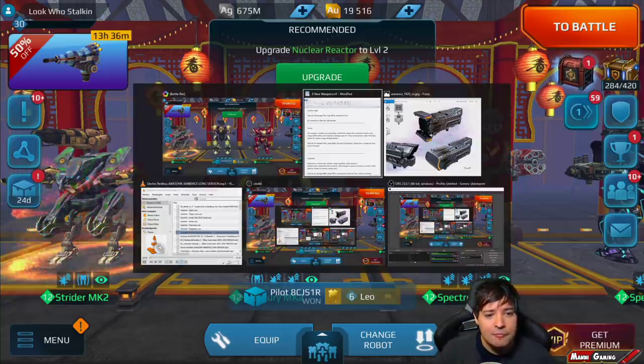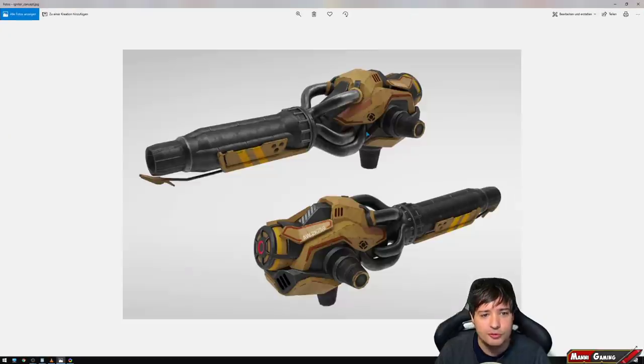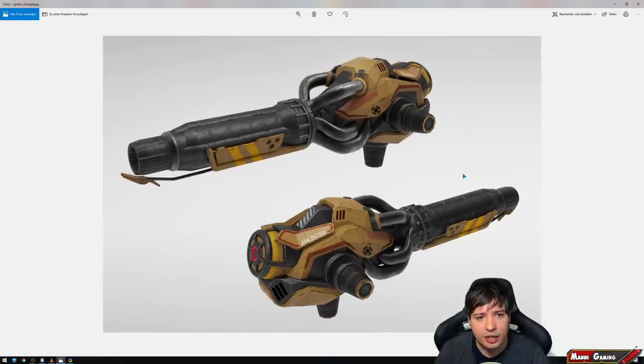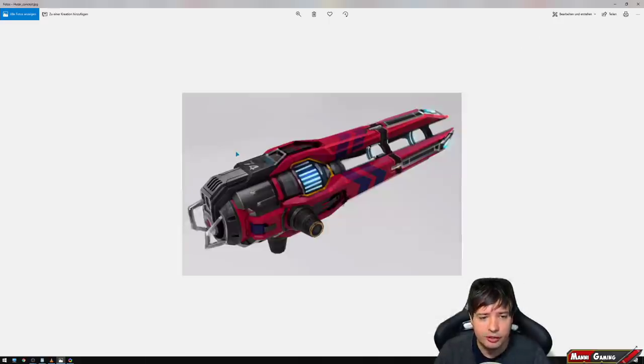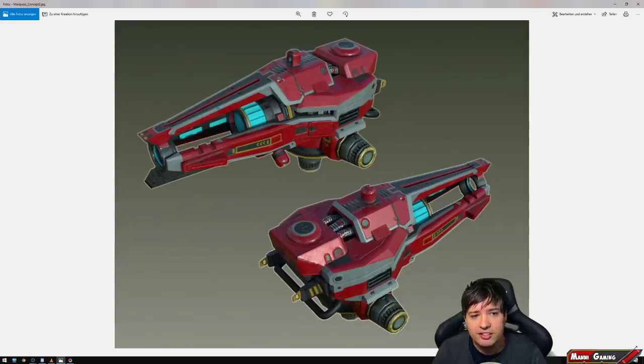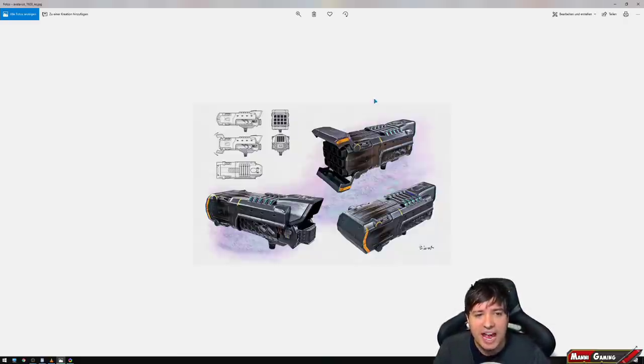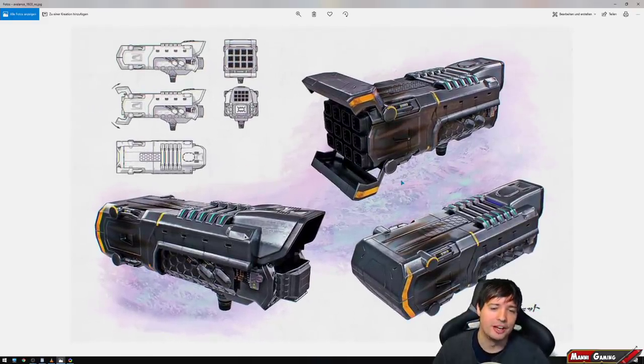Let me show you the weapon pictures once more — the Igniter, the medium flamer. Then we have the medium version of Dragoon: the Marquis looks like a baby, very short; the Dragoon is longer; and the Hussar is the medium version. And we have the Avalanche coming in as well — that's going to be very interesting.